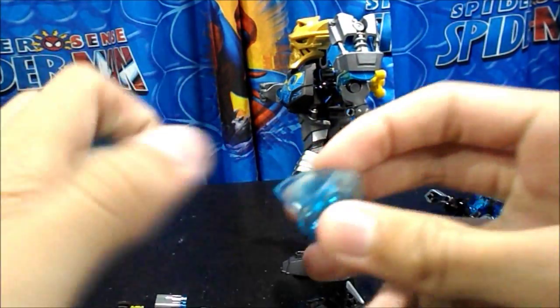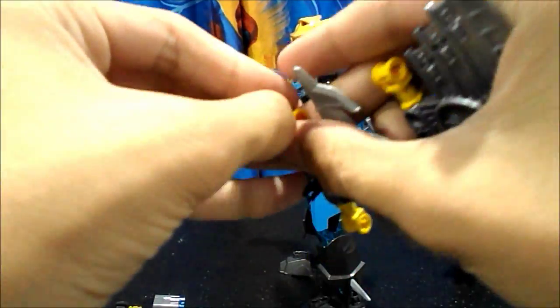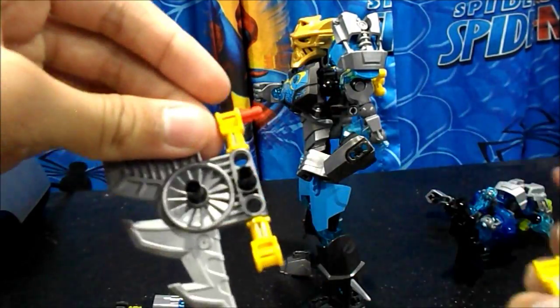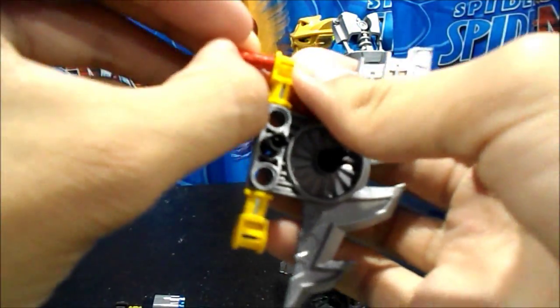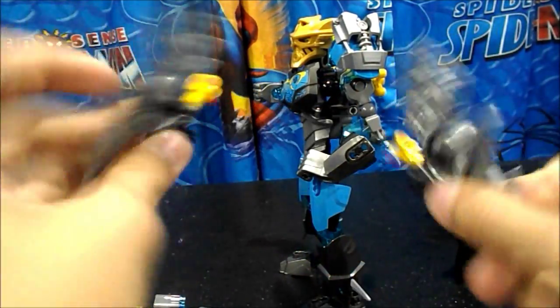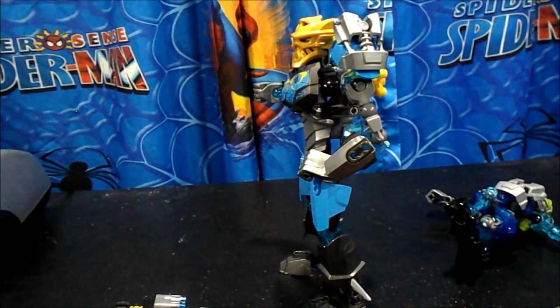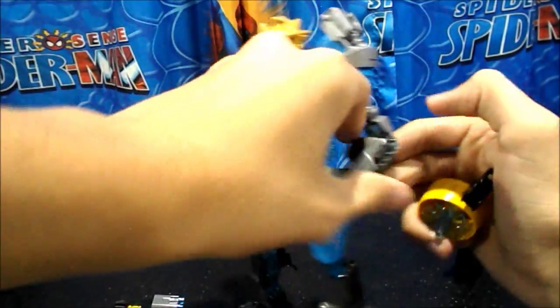Take off Gali's upper arm plating — these two pieces — and chuck those off to the side. Next, take these red pins that were previously useless and put them on these sides. Push them out, take them out completely. It doesn't matter which way you have them flipped — pins on top, pins on bottom, it doesn't matter.